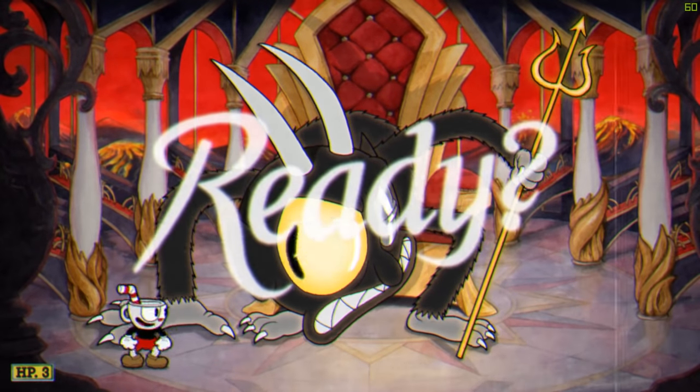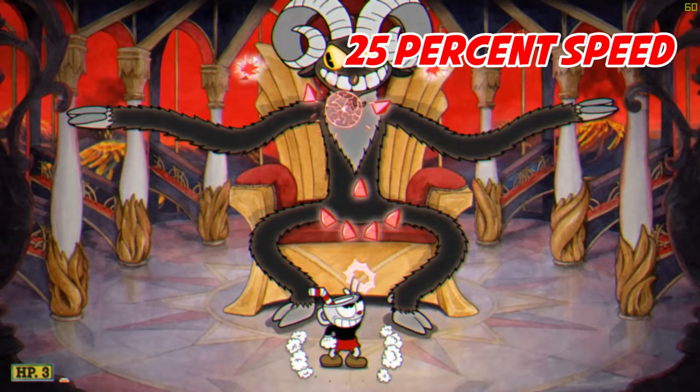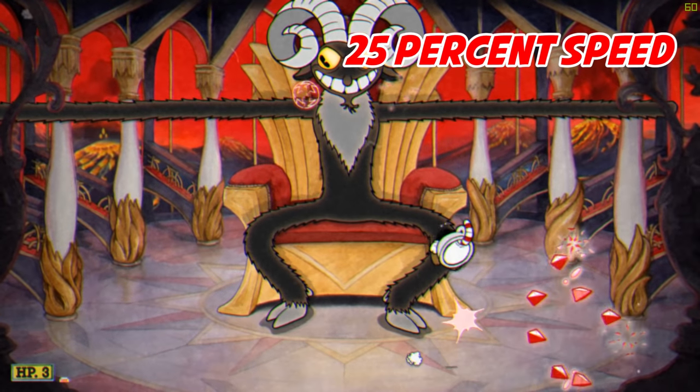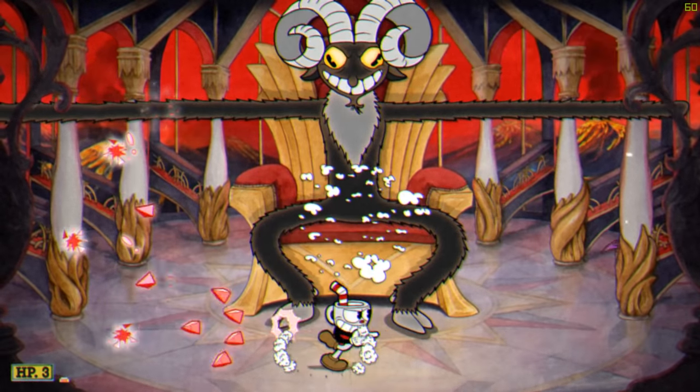For this fight, I recommend sticking near the middle of the stage where you can do the most damage. When the devil uses his arm attack, you want to jump away from the middle of the stage and then dash back towards the middle. This way you'll have plenty of time to avoid the arms.